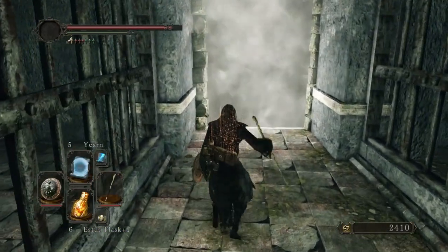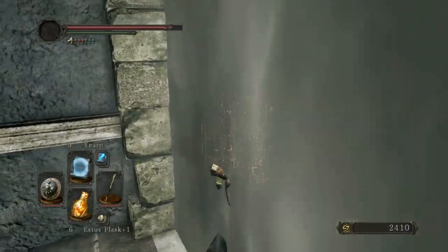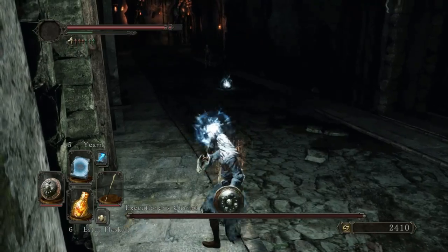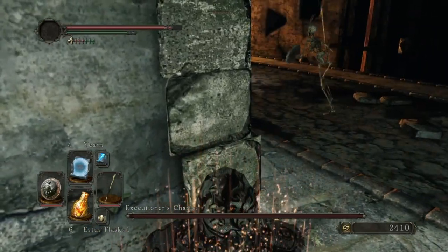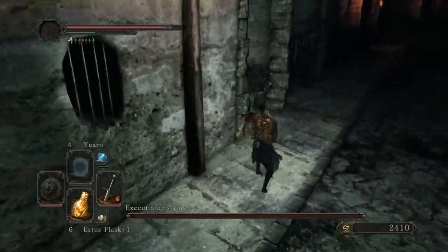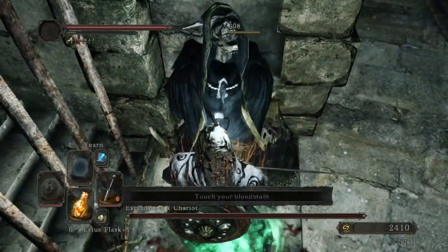Let's get in here. The first thing I want to do is get to the second opening and cast a Yearn right there — just get these skeletons to piss off for a second. Two-hand my weapon. Why do you block my path? Get in here, kill this bitch.